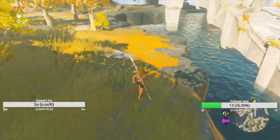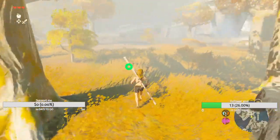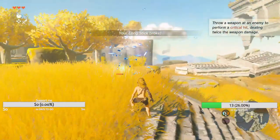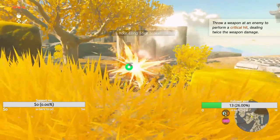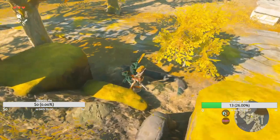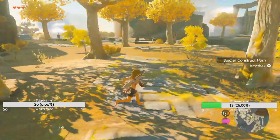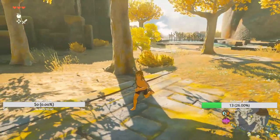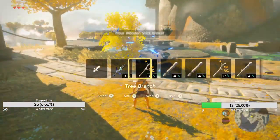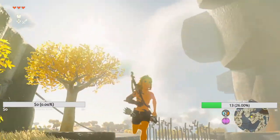Maybe I can jump — actually I can swim to that part, but what's here? Why not explore this part a bit? Oh, enemy! I got a bow, and yeah I can aim with the same controls as before, and I got some arrows as well. There's an enemy here — there you go. Got my wooden stick back and some more materials; I think I could just get up there.